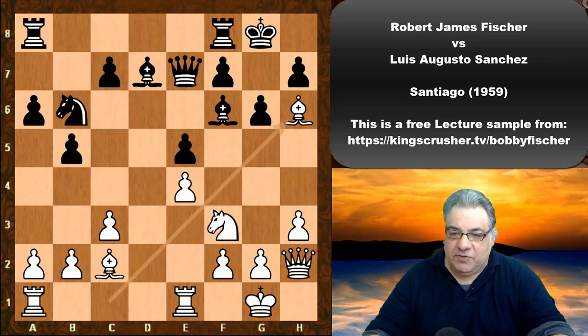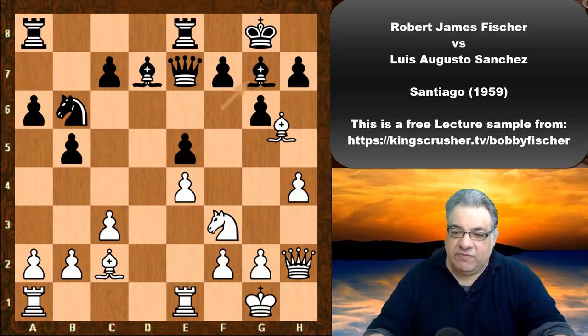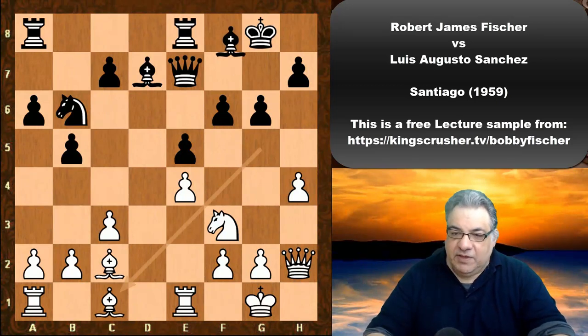After Bh6 kicking the rook, h4, Bg7 — instead of trading bishops, Fischer keeps more tension with Bg5. Black played f6, and we have the bishop dropping all the way back to c1, Bf8.